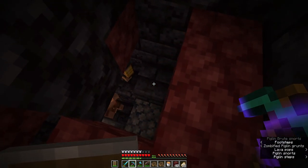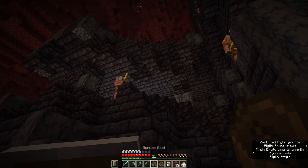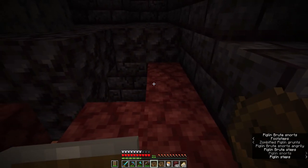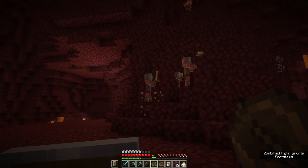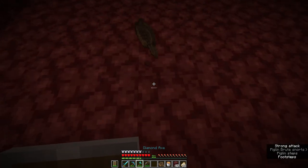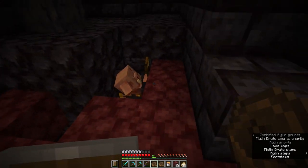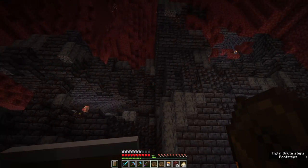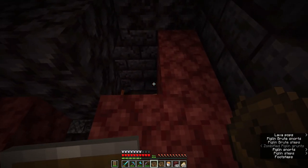The reason boats are super handy is because if somebody's ticked off at you — you've got a bunch of piglins that are angry at you — you can actually drop a boat down, and as they're coming towards you, if they walk over it, they will get stuck in the boat. Minecraft mobs are dumb — many of them don't know how to open doors, though piglins do, so be wary about that. But none of them know how to get out of a boat, so they can just get themselves trapped in a boat and they'll never be able to get out.